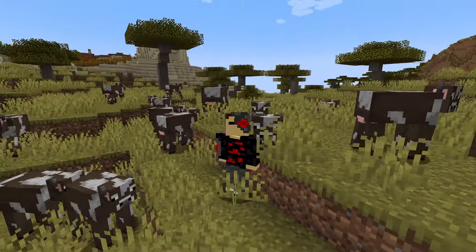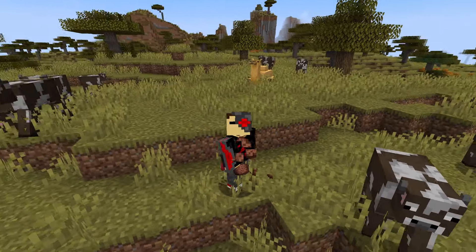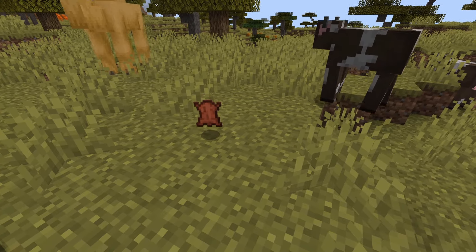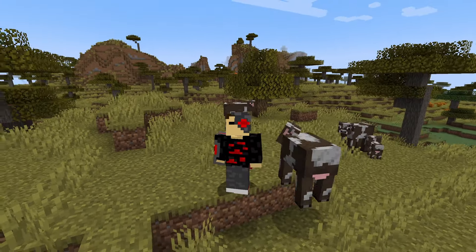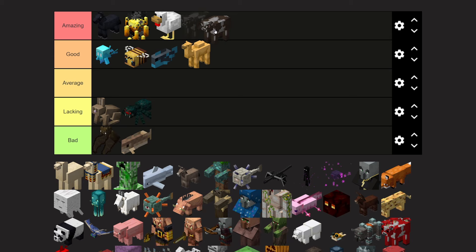Cows are another common passive mob that you find minding their own business in a field. When you kill them, they drop raw beef which can be cooked into steak, which is a great food source. They also drop leather, which can be used to craft a number of things. Automatic cow farms aren't as simple as automatic chicken farms, but they're still a good source of food early game. Amazing tier.